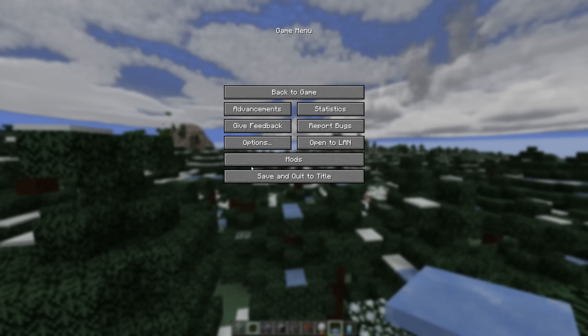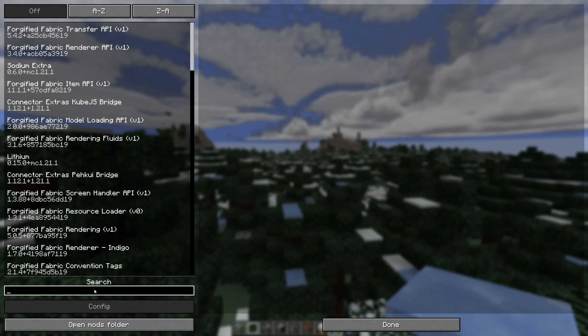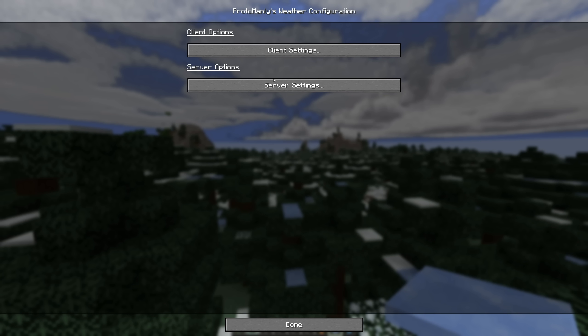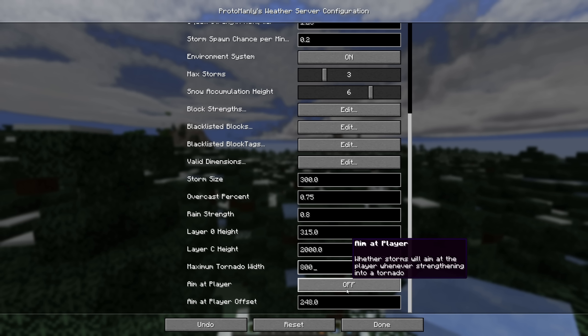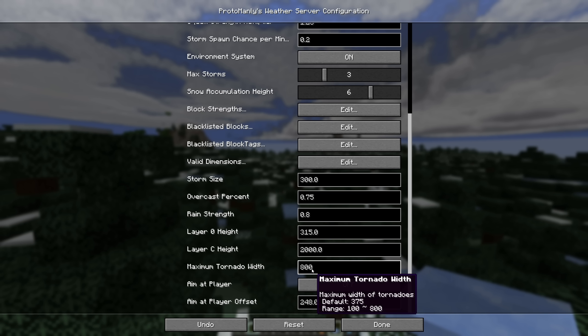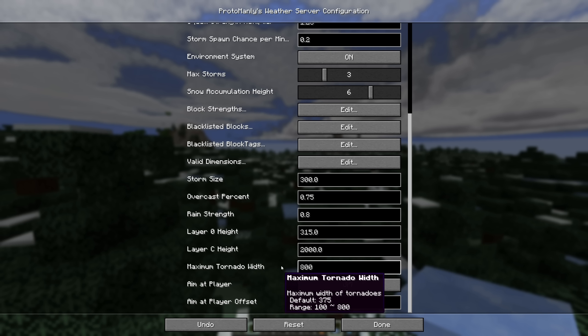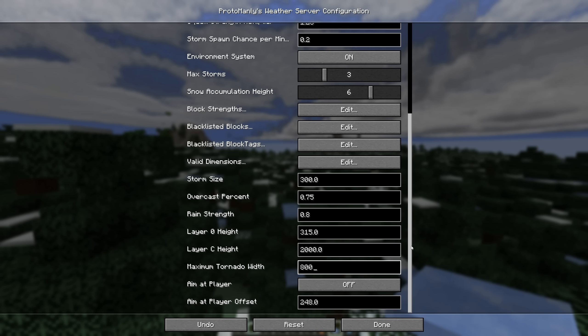To get to the config, go to mods, look up Proto Man's weather, press config, and enter config settings. Tornado width is right here. Right now it's 375 as the max, which is decent, but now we can make it 800 — an 800-block-wide tornado. That's definitely a wedge. 800 is the max, and it'll definitely do some damage to your Minecraft world. That's where you change your maximum tornado width.